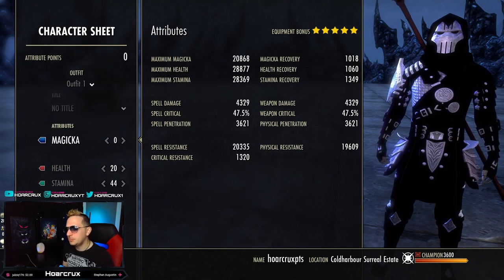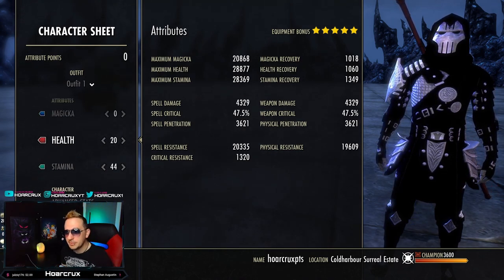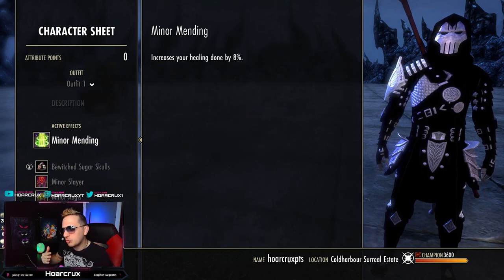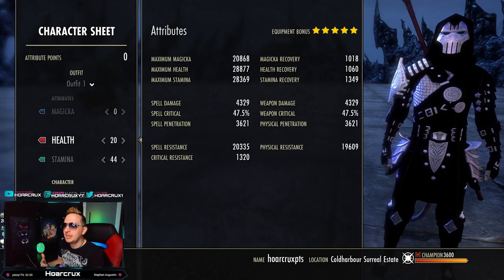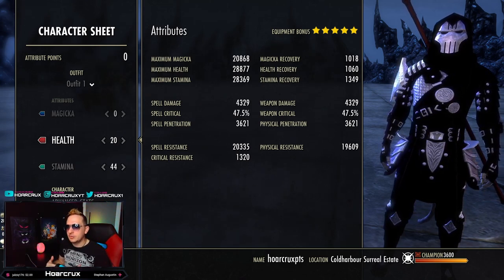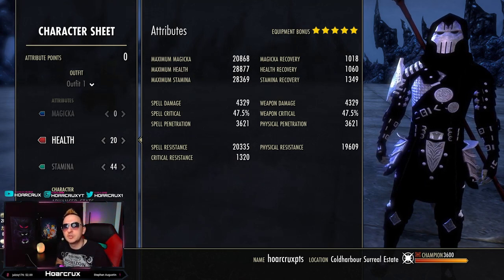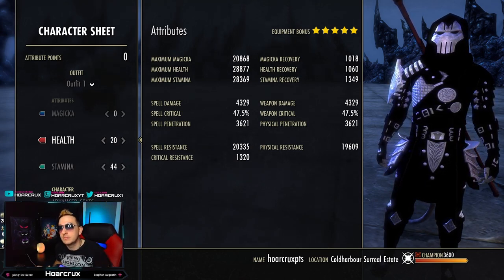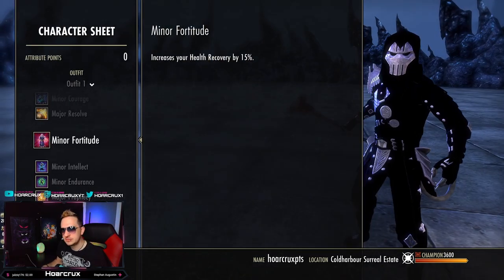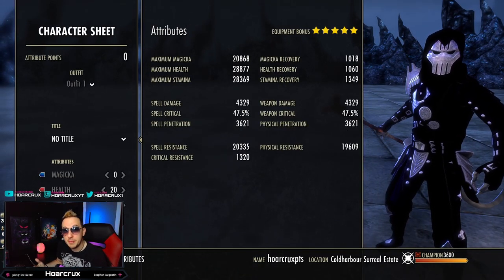When it comes to character sheets, there's not a particular race that I would necessarily recommend. I am a Khajiit. This isn't a straight-up bombing build — this is a build where I want to have a little bit of neutral game. I don't want to just be one and done on my bombing. There is so much optimization you can do to further increase the damage. None of this is really set in stone.